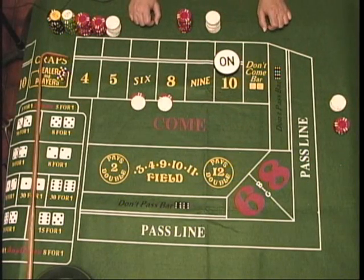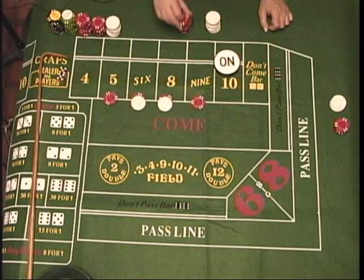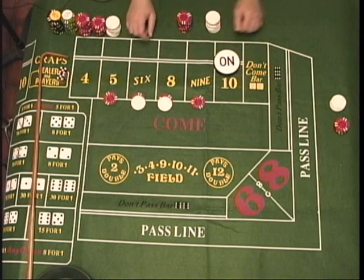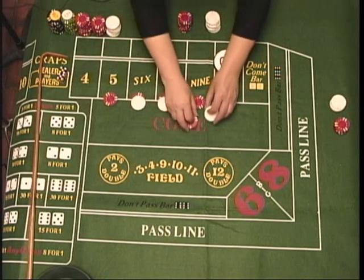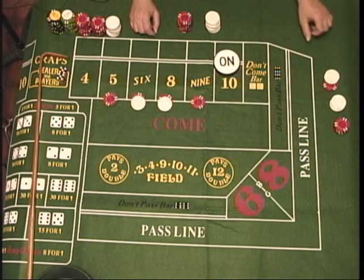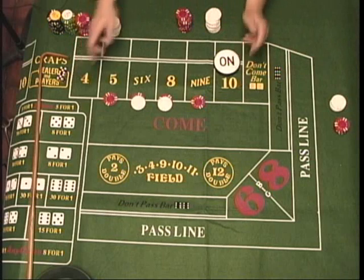They don't just leave it there. If the player had placed the five and nine, they pay seven to five. So if it hits and he's got five dollars bet, he would get paid seven and the dealer would hand it off. Four and ten, like I said, nine to five.